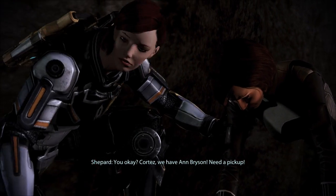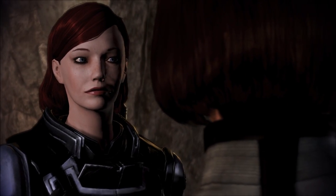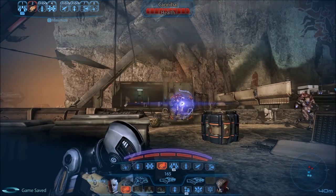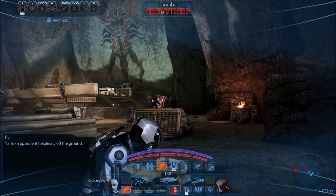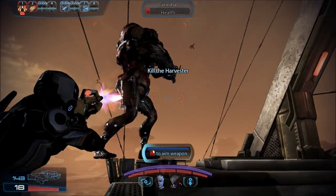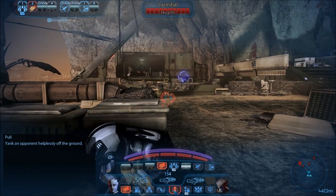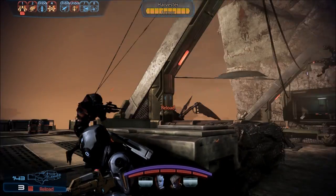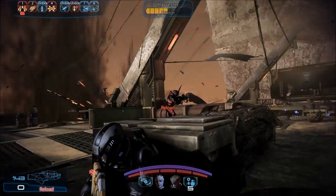You okay? Cortez! We have Anne Bryson — need a pickup? On my way, commander. Copy that. You see the shuttle? You run — don't look back. Okay. So where is Leviathan? Let me get this guy — he's trying to circle around. And he is circling around. We need to get rid of that harvester. We'll bring it down. It attacked the harvester? Oh my. Holy crap.